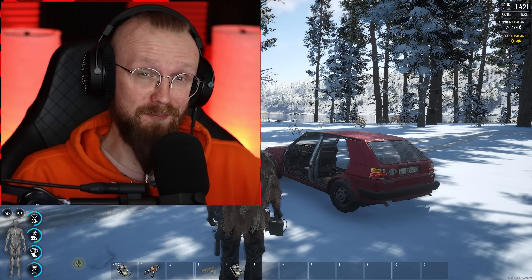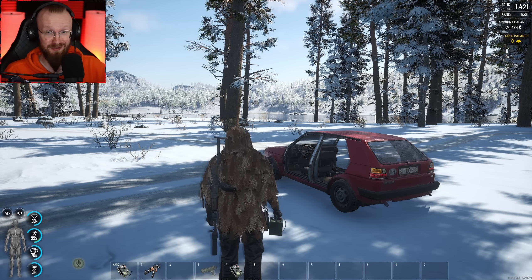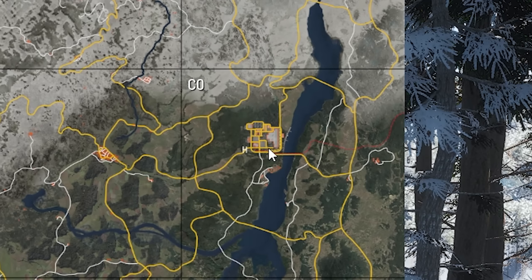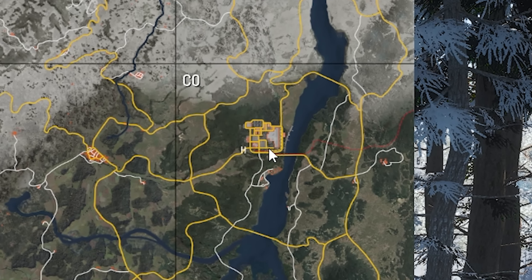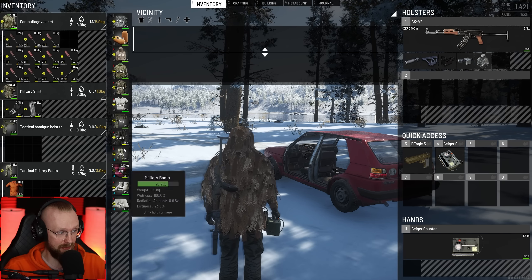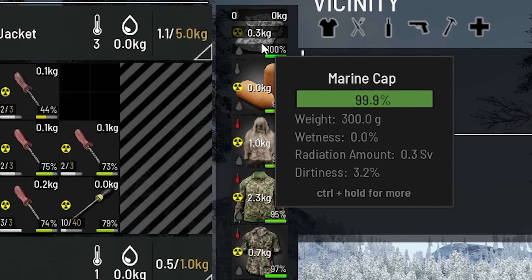Hey guys, it is me HappySaryk, and welcome back to Scum Survival. So we've just came back from the nuclear power plant. For those who do not know, that nuclear power plant is located in the CZR sector, so some things went south and now lots of my clothes are radiated. When we turn on this Geiger counter, you can see that lots of my clothes are radiated.